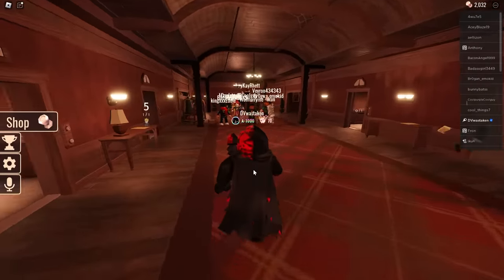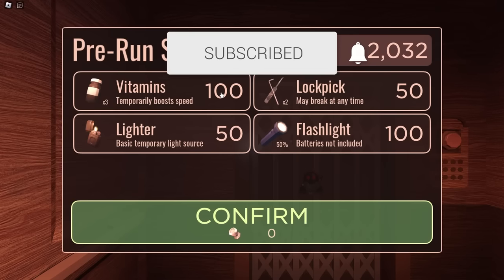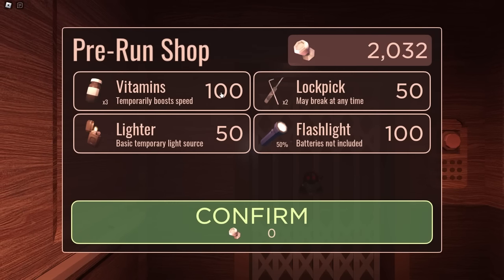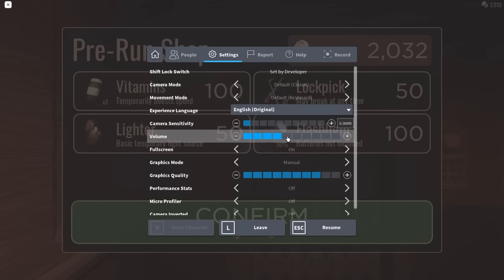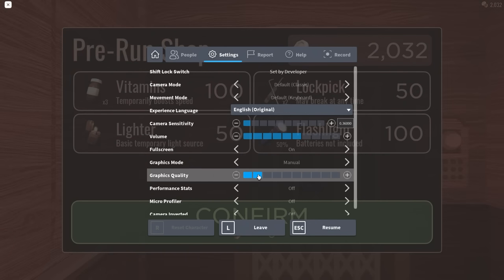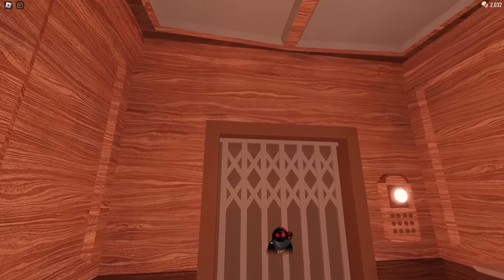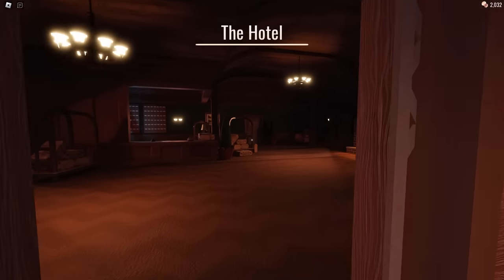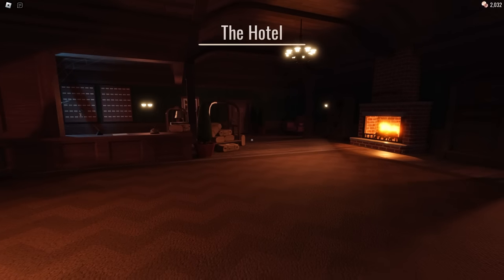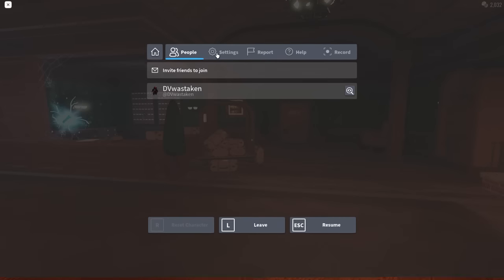Throughout this video I'll also be giving you general tips, so if you're new to Doors and haven't been able to beat it yet, especially in solo runs, be sure to like and subscribe. If you have knobs, this is the pre-run shop - buy a flashlight. If you can only buy one thing, buy a flashlight. Also make sure you turn up your sound quality settings, though you can reduce it if you want things a little brighter.